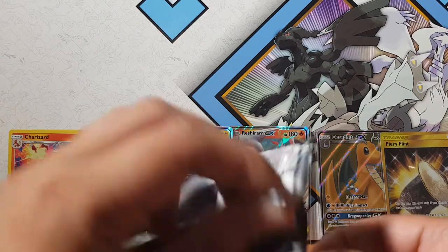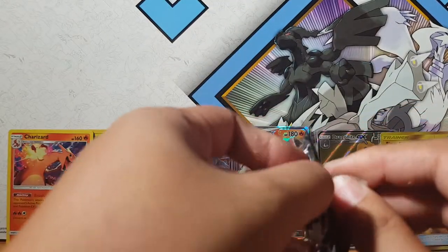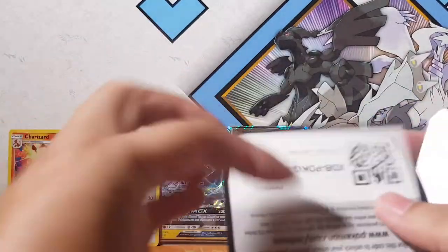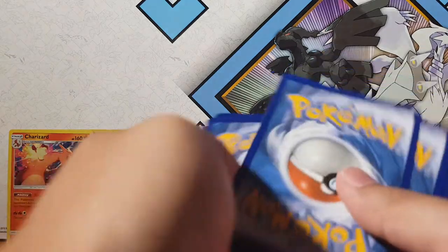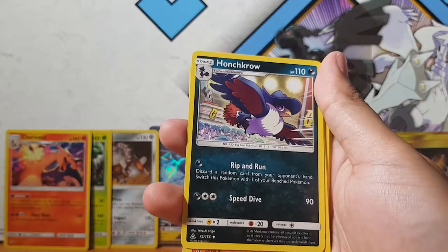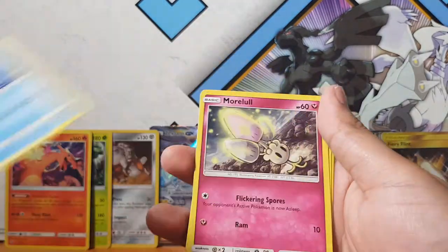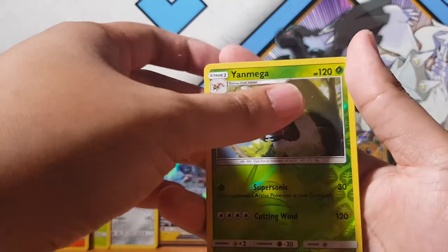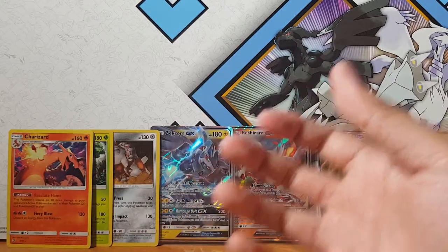It's not what I initially wanted which is that Ultra Necrozma, but you know what, I cannot complain. I'll open two Ultra Prism packs here - we're probably not going to get anything from these so let's just quickly go through it. We've got Mount Coronet, Monferno, Exeggcute, Salandit, Piplup, Morelull, Magmar, Yanmega, and Shiinotic - Shiinotic.